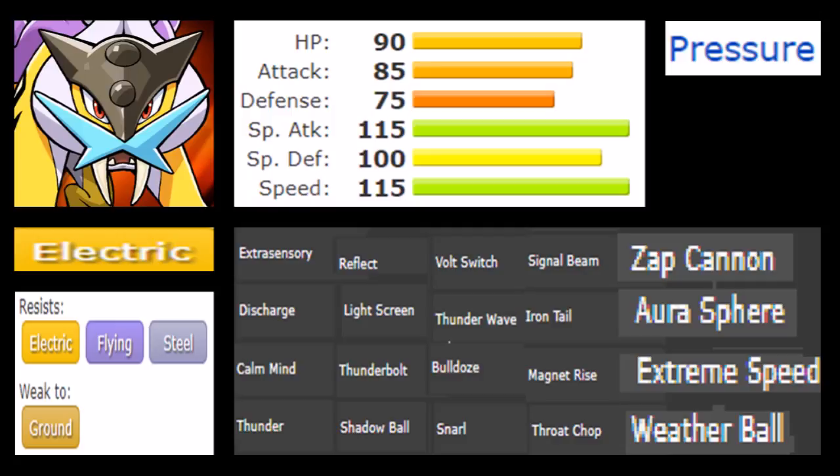One really should also look at the event moves given in Generation 5. Sadly, it comes with a Rash nature, making it not able to outspeed base 100s in level 50 speed tiers, so effectively 100 speed as it boosts special attack but lowers special defense. But we also got Aura Sphere, Extreme Speed, and Weather Ball. Weather Ball in Rain Dance with Thunder makes it a 100 base power water move, and on a Sunny Day team this Pokemon can pull off a fire move as well.